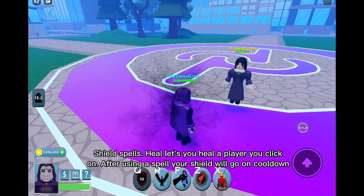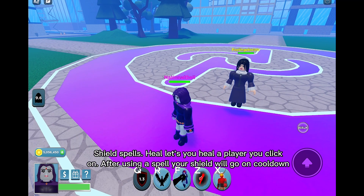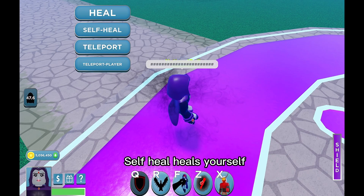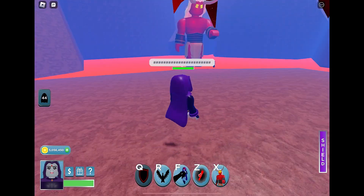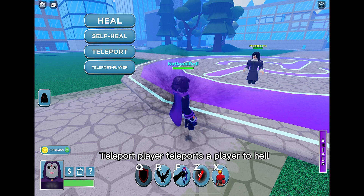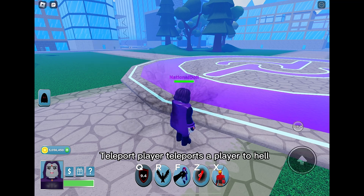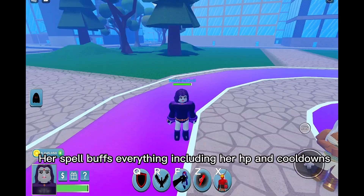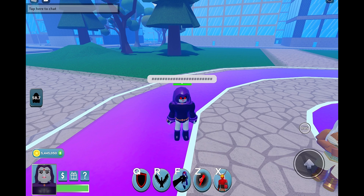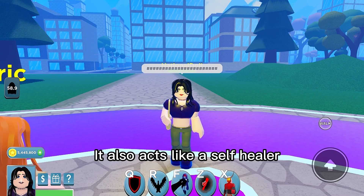Shield spells: Heal lets you heal a player you click on. After using a spell, your shield will go on cooldown. Self heal heals yourself. Teleport teleports yourself to hell — good for escaping. Teleport player teleports a player to hell. To leave hell, you can touch Trigon's hand or legs. Her spell buffs everything including her HP and cooldowns, and it also acts like a self-healer.